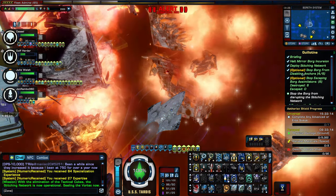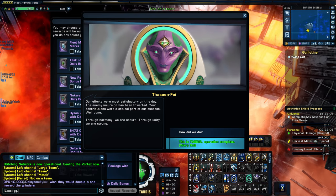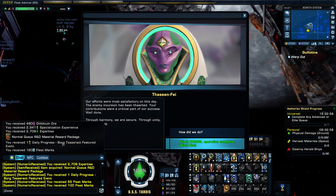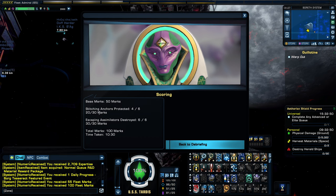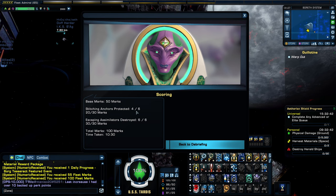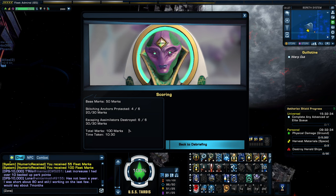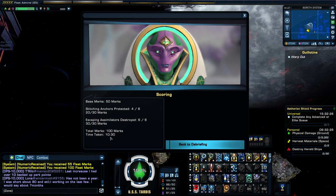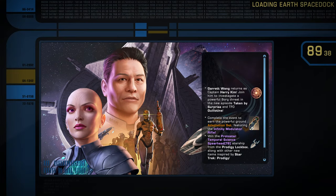Did we get all the optionals? Yes, we got all the optionals - we did it, that was successful. Good game. Let's look at the rewards - one daily progress toward the Borg Tesseract featured event. Stitching anchors protected: four out of six, so we didn't protect all of them - a couple got taken out. We did get all the escaping assimilators destroyed: six out of six. Total marks: 100. Time taken: 10 minutes and 30 seconds. It's a shame we let two of the anchors go down, but almost all of it.